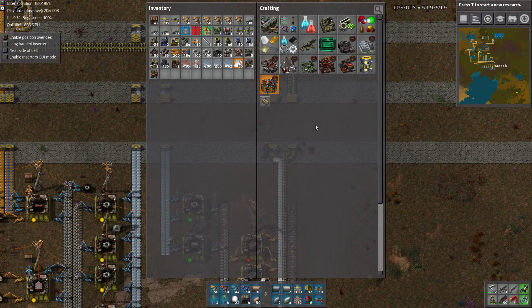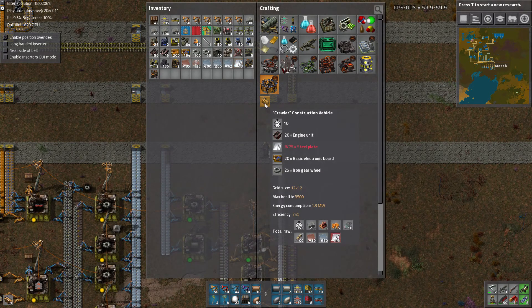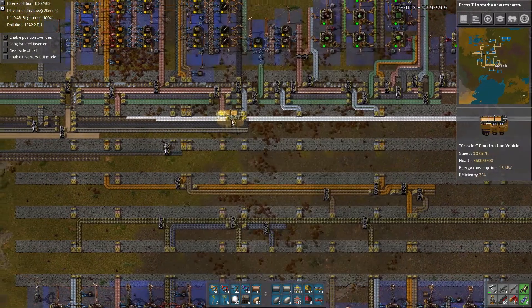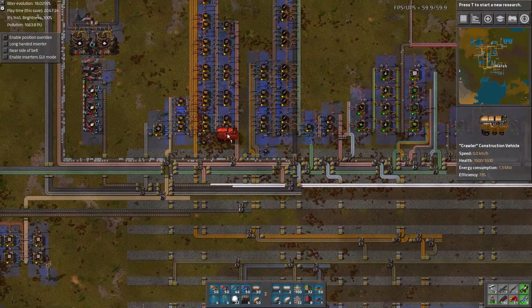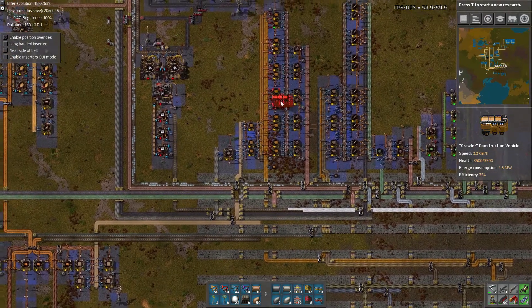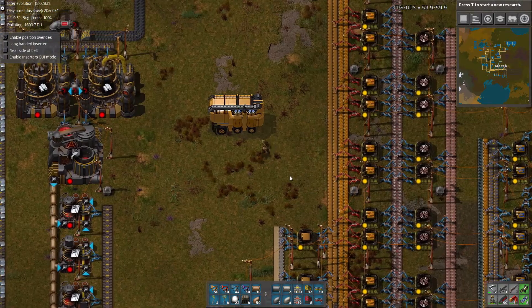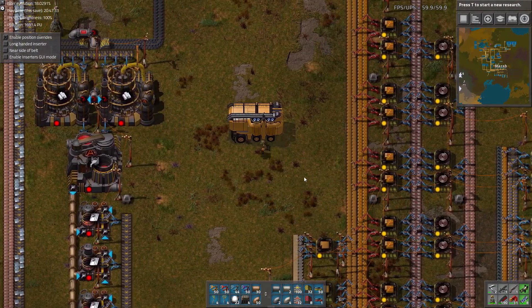Just pick up the steel from here, and there we go. Alright, let's put it down. I'm gonna put it down over here for a specific reason. Boom. There we go. Look at that. Isn't it pretty? It's amazing.